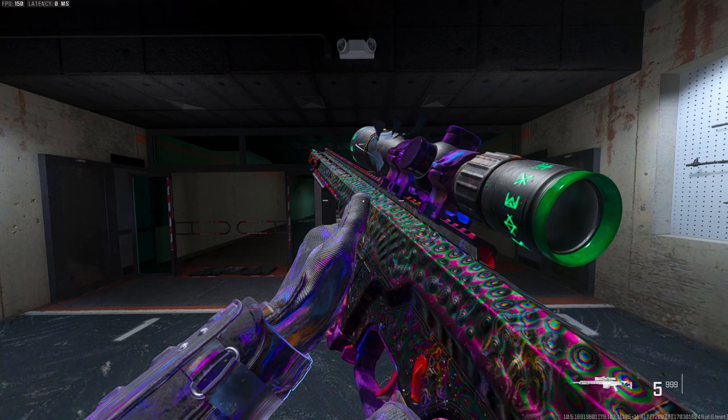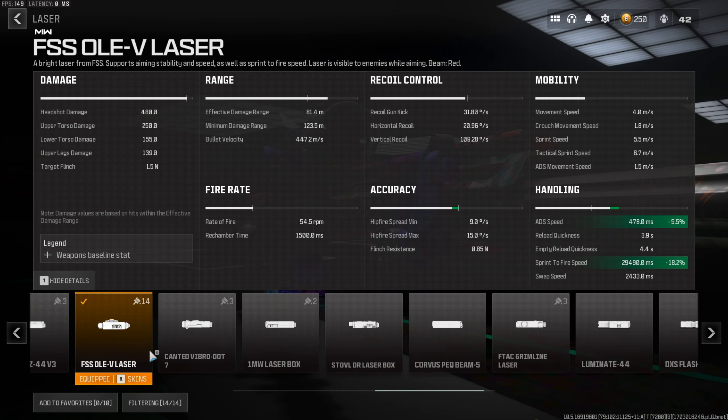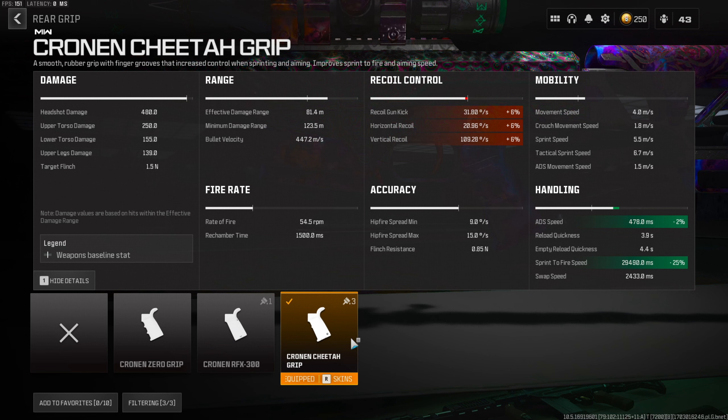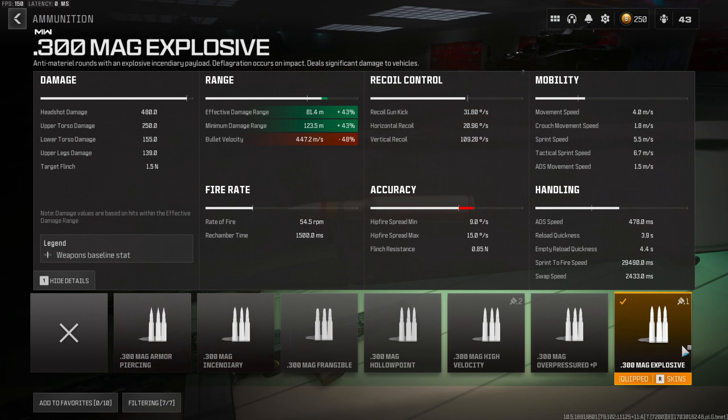Let's get straight into this MCPR 300 that I just used in today's video. For the laser I got the FSS — obvious reasons, huge buff to handling, which is the whole subject of the video. For the optic I go with the SPX 80, but you can run the default scope — it's completely personal preference. For the rear grip I got the Chrono Cheetah grip — huge buff to sprint-to-fire speed, negative 25%, that is an absolute must. The most slept-on attachment on the MCPR 300 is the 5-round mag — just look at all that green under handling and mobility.